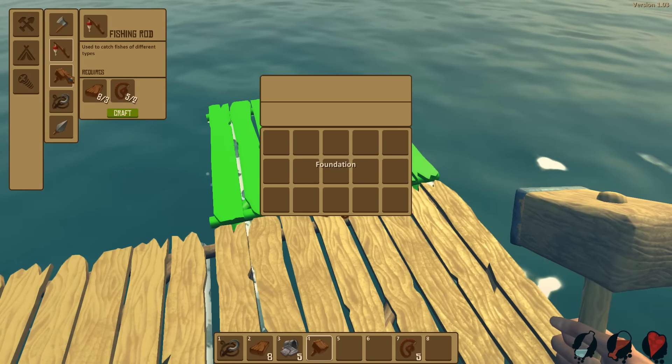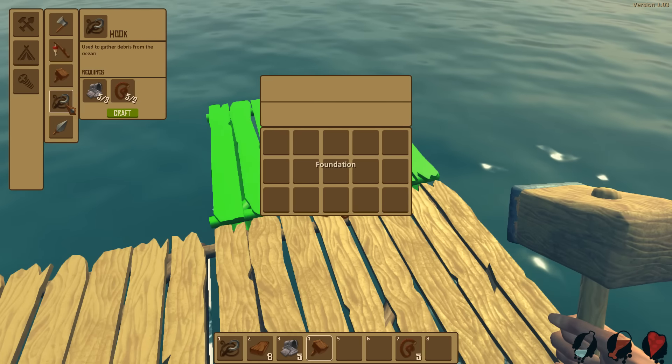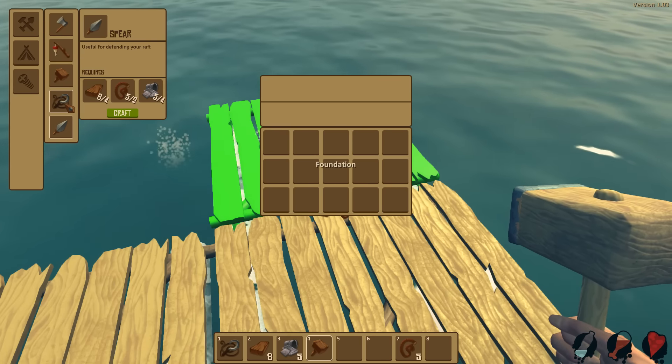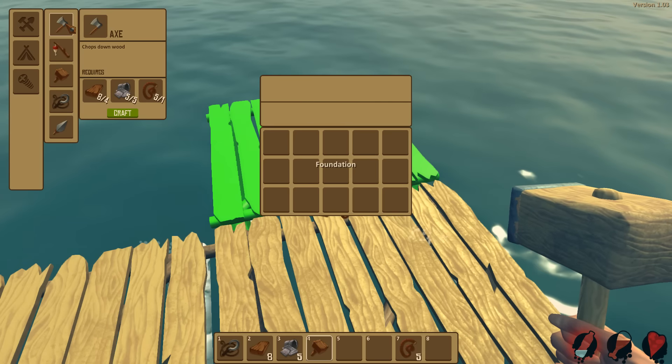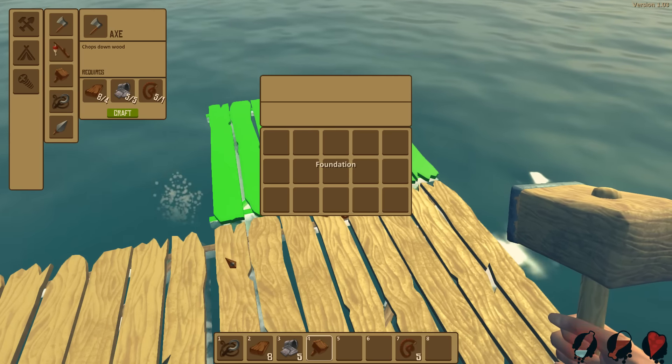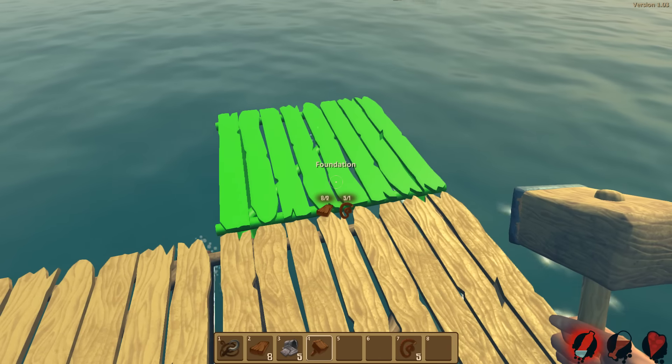An axe, building hammer, hook, a spear — we can make a spear! Useful for defending your raft. Chops down wood? Wait, why are we coughing? Did you get sick? Can we get sick in this game? Oh no, we're really thirsty.